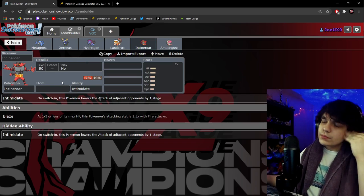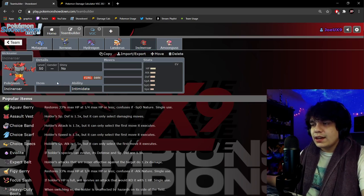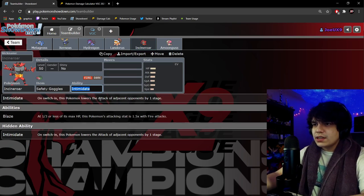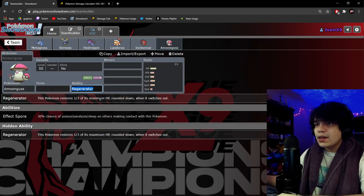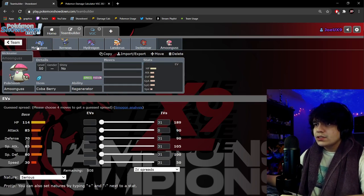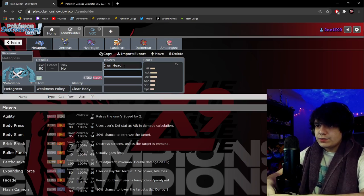For Incineroar, Safety Goggles makes a lot of sense. It lets you swap into Spore, Sleep Powder, or deal with opposing Venusaurs that are still annoying for this team, and still get Parting Shot off — definitely super solid for this team. For Amoongus, I always like Coba Berry. Sometimes Sash is viable, but Coba Berry is very good here because there's a lot of Airstream in the format, so it's a very solid item.